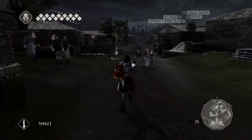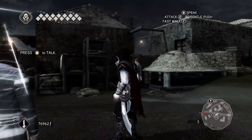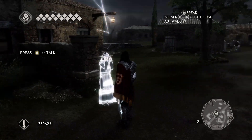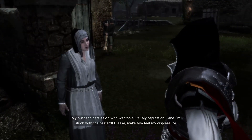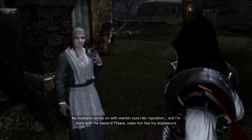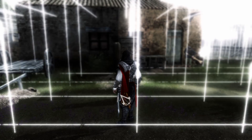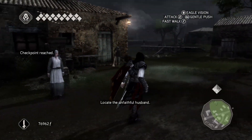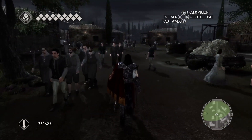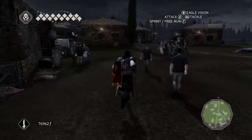Oh wow. Apparently the game thinks that Leonardo is right next to me, because the translation is all the way over here. 'My husband carries on with wanton slots — my reputation — and I'm stuck with the bastard. Please make him feel my displeasure.' I get a feeling these missions with the unfaithful husband would be resolved if the wife was more active.